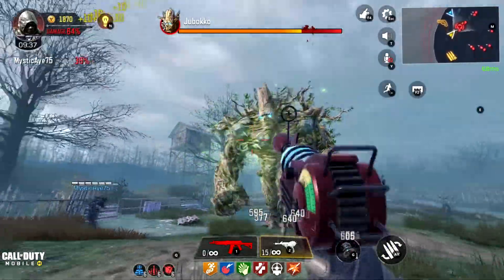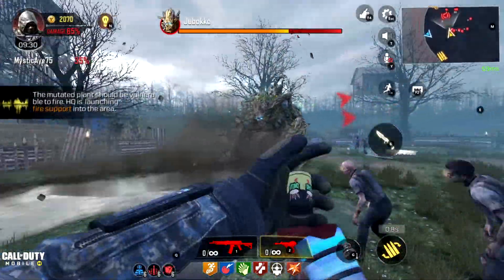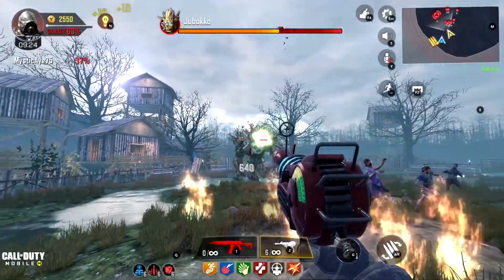The first thing you're going to need to get is gears — you're going to need two gears in order to get into the next room, which will be a room and lab from Zetsubo No Shima. There are multiple locations that the gears can spawn in, and I will show you all of them now.